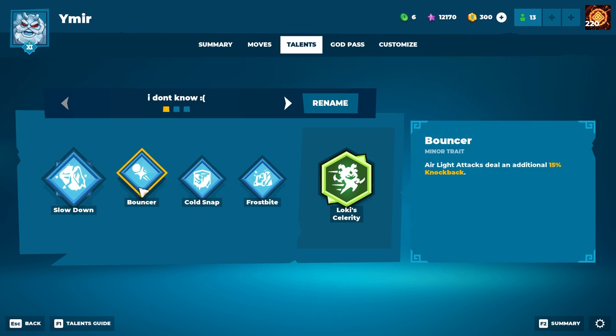For Minor Traits, we have Bouncer. Bouncer gives our air light, our belly bounce, some extra knockback. Cold Snap applies damage to enemies frozen and/or grabbed with the ultimate. And lastly, I have changed the last Minor Trait to Frostbite. Frostbite is nice because when enemies bounce off your ice wall, they take 6 damage, so if you apply a freeze and put up your wall, you can do a lot of damage in one combo.